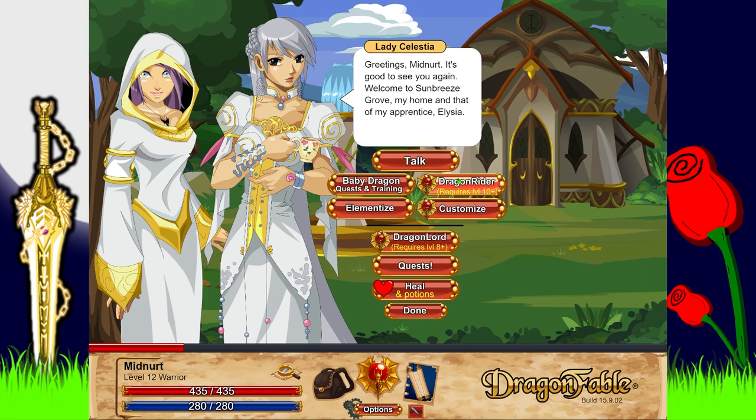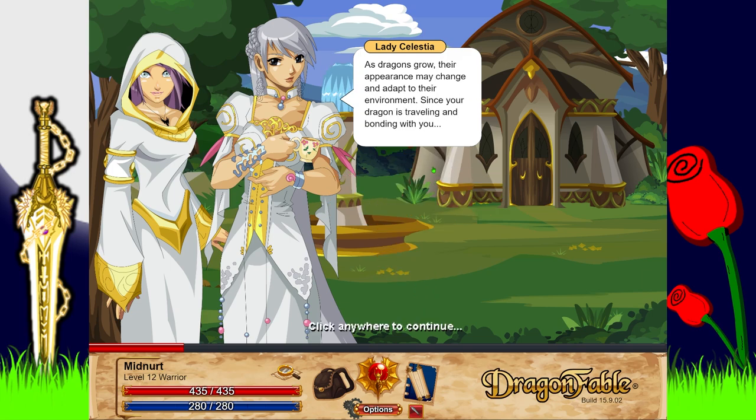Okay, so we're going to do baby dragon quest and training. There's some stuff here — dragon riding, which is the dragon lord class. I'm not really going to mess around with that. And you can customize your dragon — as dragons grow their appearance may change and adapt to their environment. Since your dragon is traveling and bonding with you, your vision for your dragon will have great influence on their appearance.